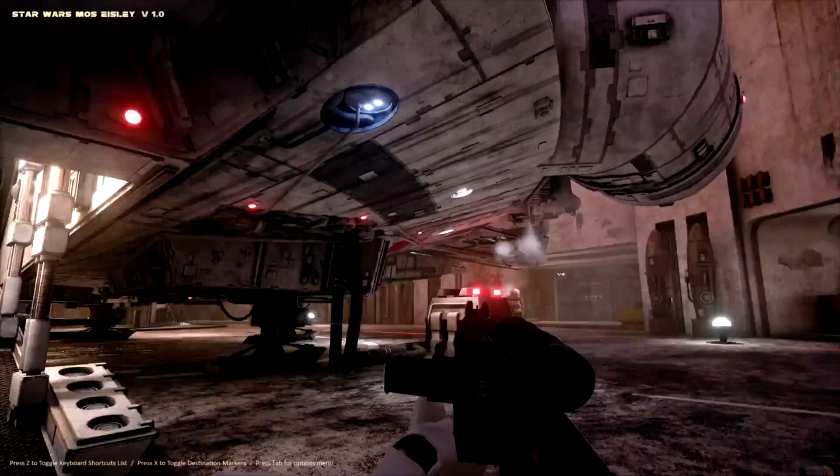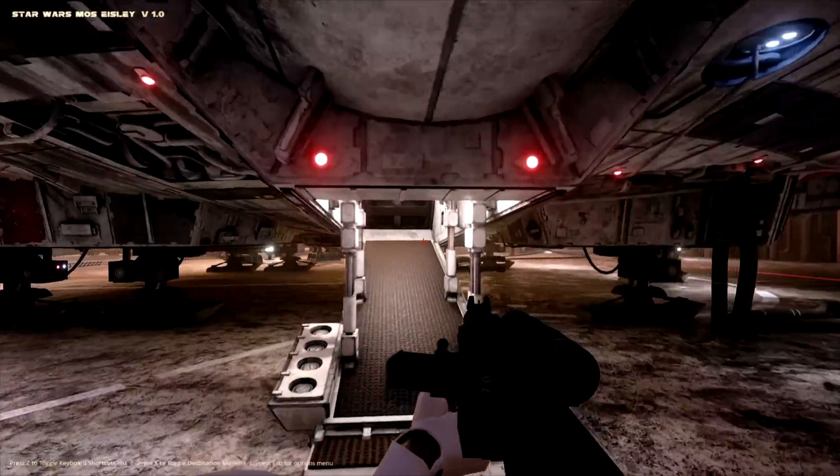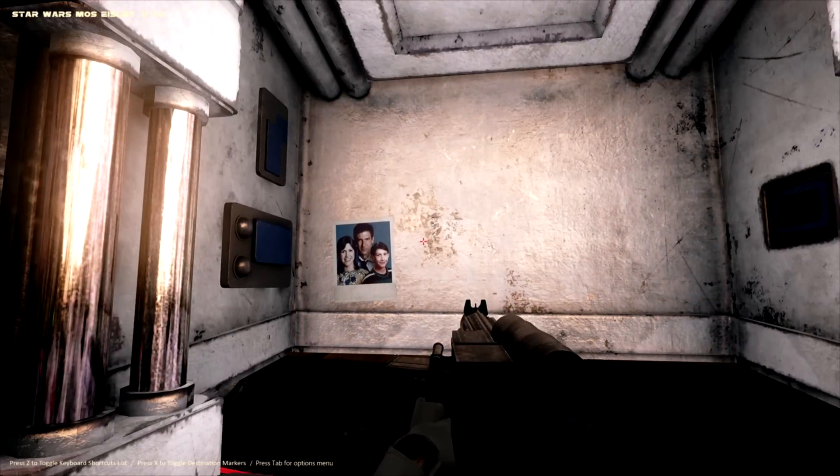I think with that, ladies and gentlemen, that is going to conclude Star Wars Mos Eisley Hangar 94 exploration experience. That is probably the best Easter egg we've got — just perfectly done. My name is Baron, I hope you enjoyed it. If you guys found any more Easter eggs and you played it yourself, let me know in the comments below. If you want to download and play it for yourself for free, you can find it in the video description. I'm thinking there's a Star Wars FTL mod I want to play depending on how this video does. There will be a second video today. And we're almost at 100,000 subscribers — you guys are awesome. Thank you for joining me in this adventure.